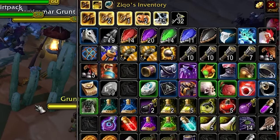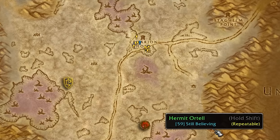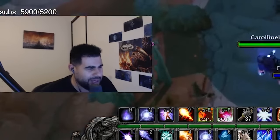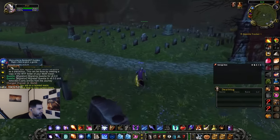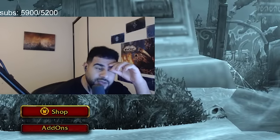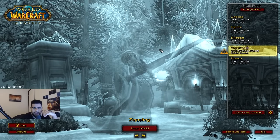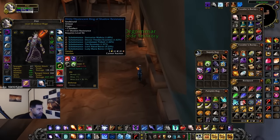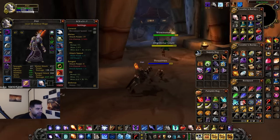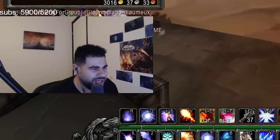A YouTube video is coming about the sweat behind the scenes in preparation for the tournament, so I'm going to show you guys the hidden tech. This was my emergency strategy against Warlock. I'll show you guys a lot of stuff. We'll talk about everything leading up to it. I spent all that time farming this shadow res gear for it to in the end just be completely trash. It's a shame it didn't work.